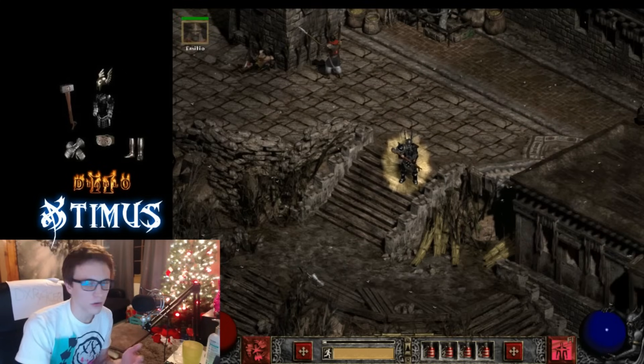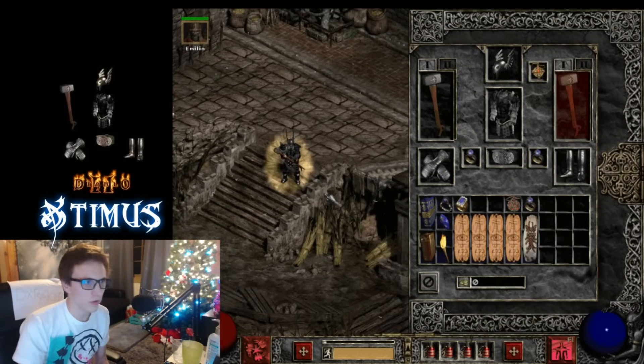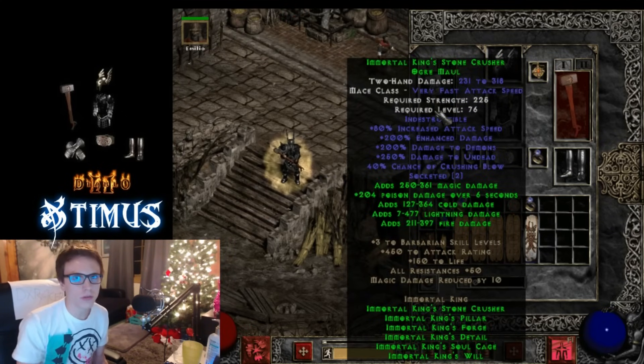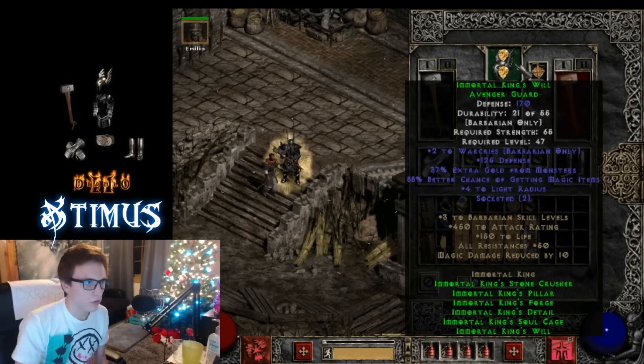Now for the big part — what items do you use for this build? This is the cheaper version. You obviously want the full Immortal King set, and you want to make sure that you put two Shael Runes into your Immortal King weapon. This hits the breakpoint for attack speed while using Whirlwind, so it's really important. For your armor and helmet, just put perfect Topazes in there to get some extra magic find.